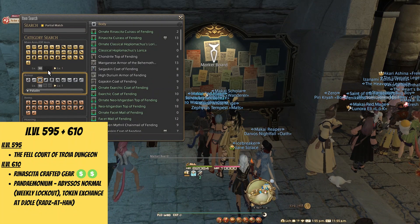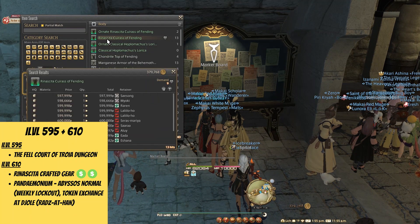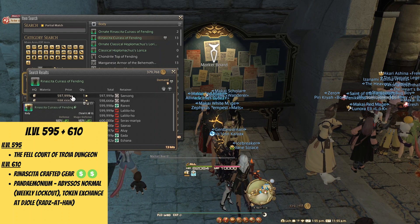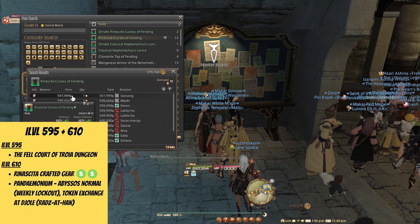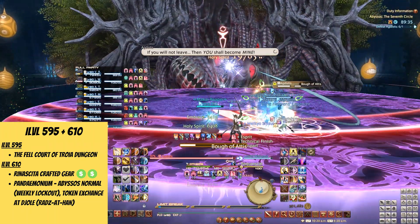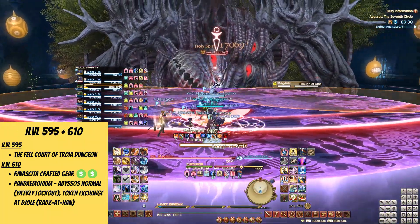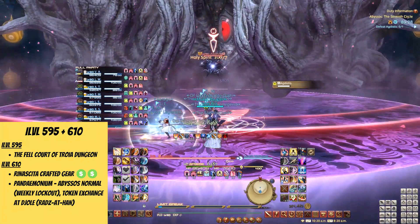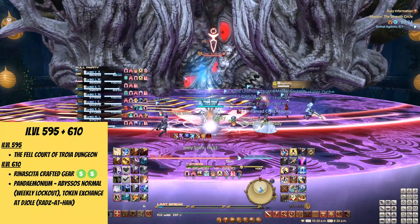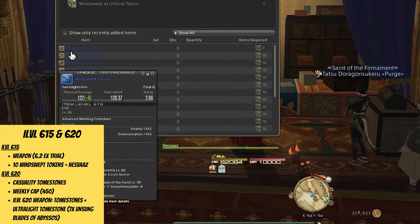At the moment, you can get i-level 610 gear in two different ways. The first one is buying or crafting the Rinna Sita gear, but I highly recommend waiting another few days as the gear pieces are still super expensive. The 610 alternative is doing your Abyssos normal weekly runs. You're limited to looting one token per run, so depending on what you need this could take a while, but you should definitely start on week 1.